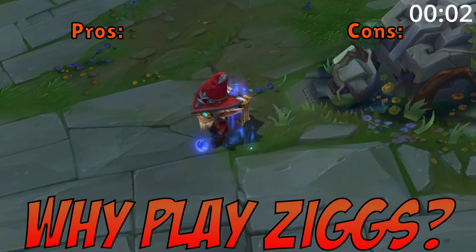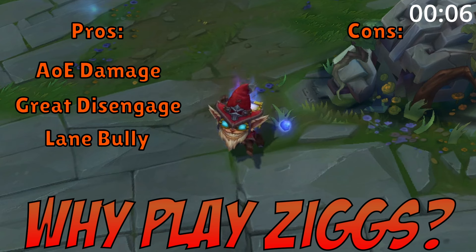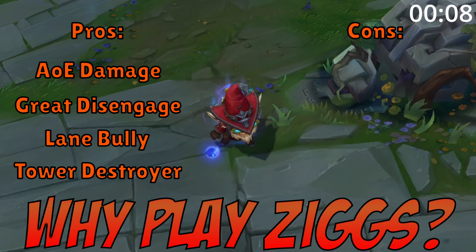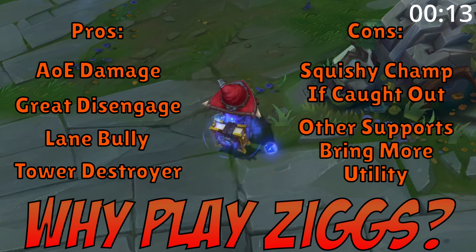Why play Ziggs support? Well, he deals massive AoE damage, he brings great disengage, he's a good lane bully, and he quickly destroys objectives. However, he is very squishy if he gets caught out, and he doesn't bring as much utility as other supports.